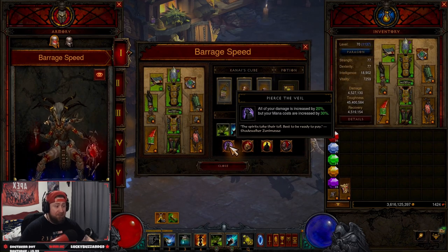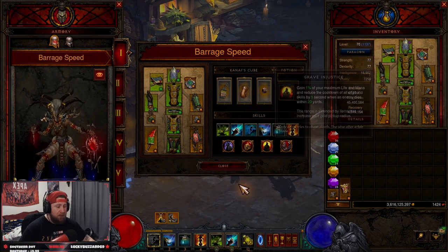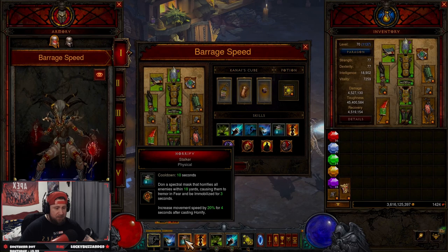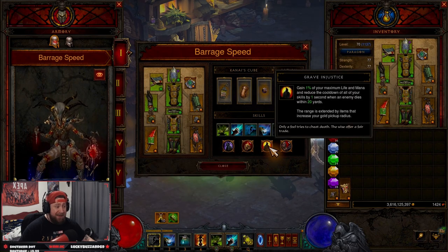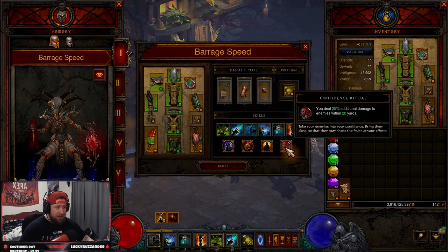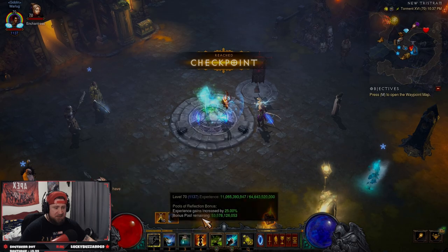For passives: Pierce the Veil increases all my damage by 20% but mana costs are increased by 30% — we really only spend mana on Spirit Barrage and a little on Locust Swarm. Rush of Essence returns 100 mana from spirit spells — Spirit Walk, Horrify, and Soul Harvest — so we get all our mana back. Grave Injustice gives maximum life and mana plus reduces cooldowns when we kill stuff, which is non-stop. Confidence Ritual gives more damage to enemies within 20 yards, which happens all the time.